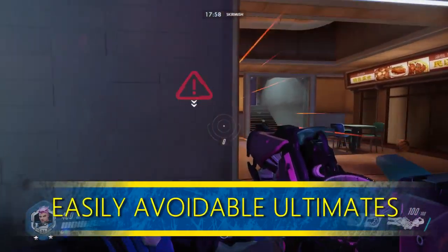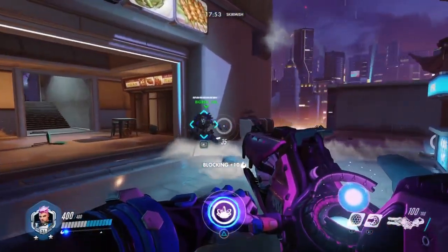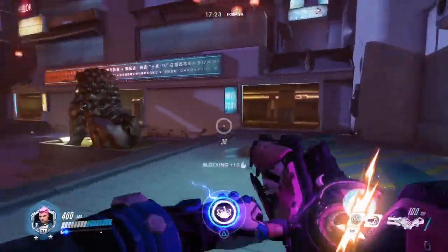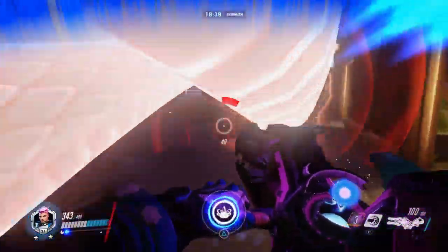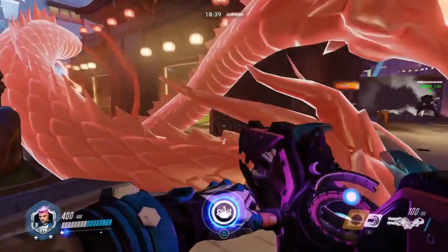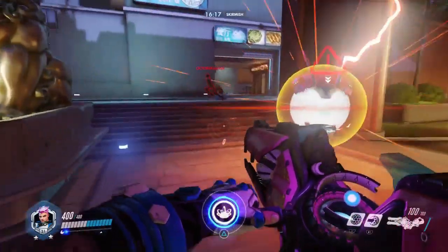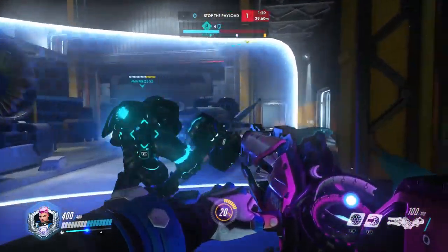Easily avoidable ultimates — not all D.Va bombs land in the key spot and your team can easily hide from them, but if you decide to walk in front of one anyway to get that sweet charge, it's not the worst thing to do by far, but consider your options first. Same with Hanzo's dragon strike — who really gets hit by that if it's not coupled with another ultimate? But if I had a nickel for every time a Zarya walked into a dragon strike willingly... Choose carefully, because Zarya is a tank first and a DPS second.